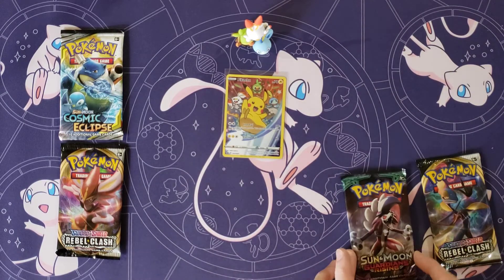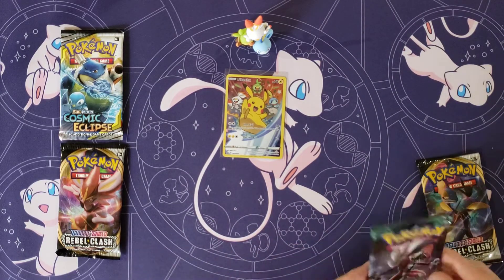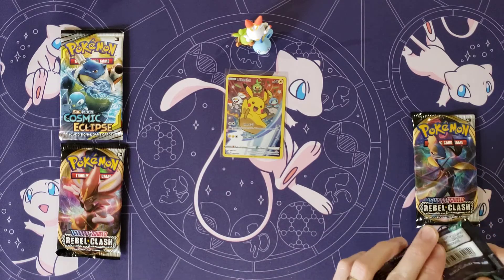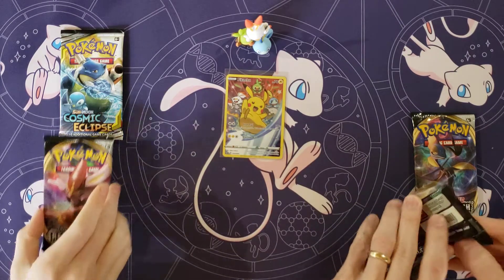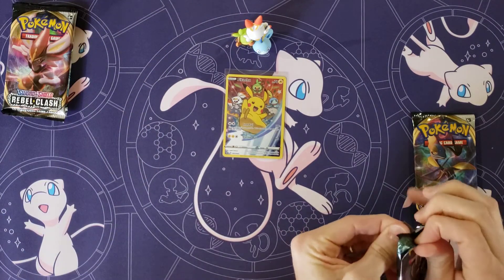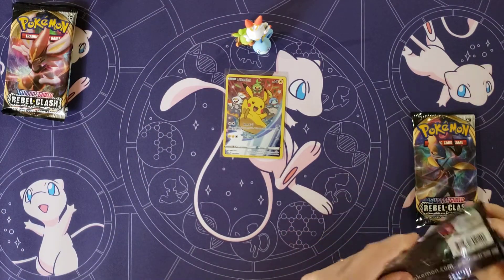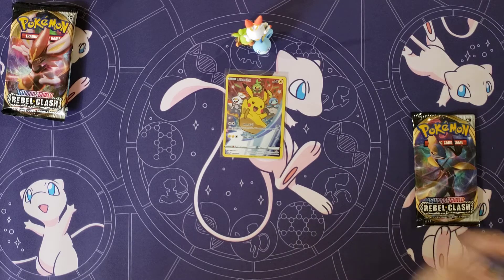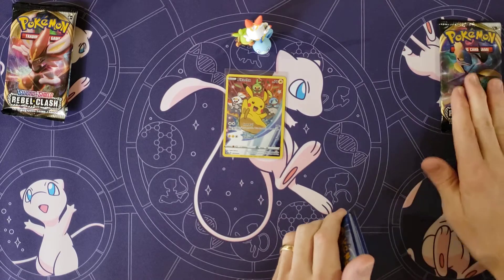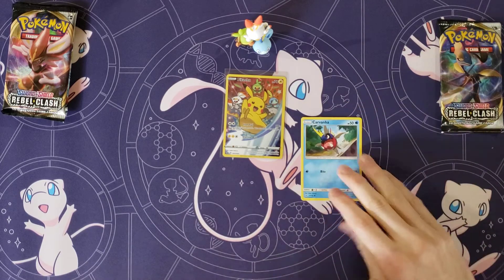So the packs are Rebel Clash, Guardians Rising, Rebel Clash, and Cosmic Eclipse. I'm going to go Guardians Rising and Rebel Clash; you can go Rebel Clash and Cosmic Eclipse. Let's open these up. I would like to pull that Tapu Lele — it was really good at one time.